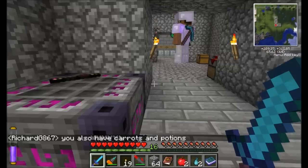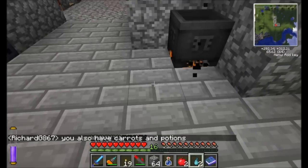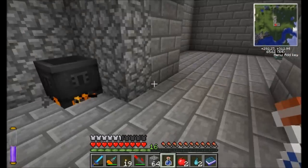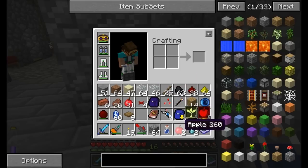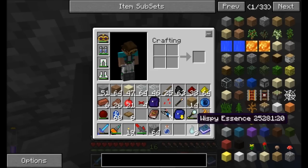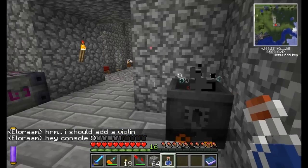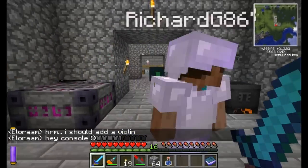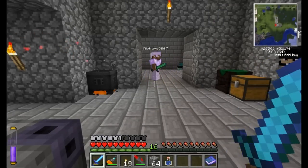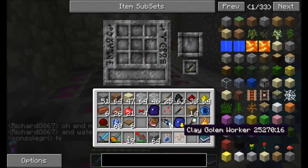Bad things happen when I try and kill people. He shouldn't have killed me, should he? All right, here goes part two. So there are two steps to this whole creation process: you have to get the core for the golem, and then you have to get the golem itself. Here goes the next piece — I'm going to say red and white sparklies going through. There we go. See that awesomeness? And I've got a clay golem worker.